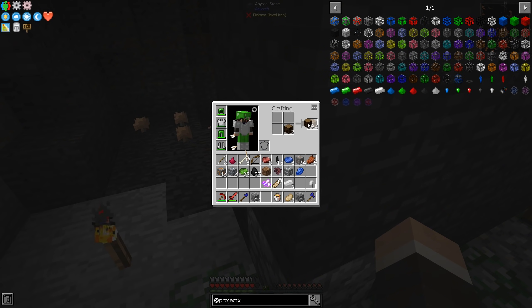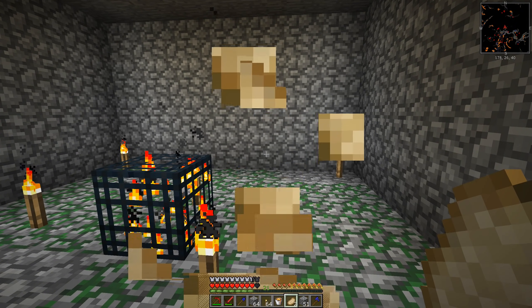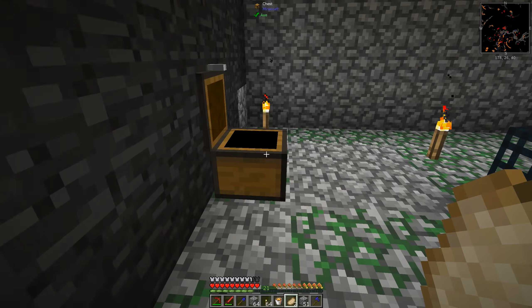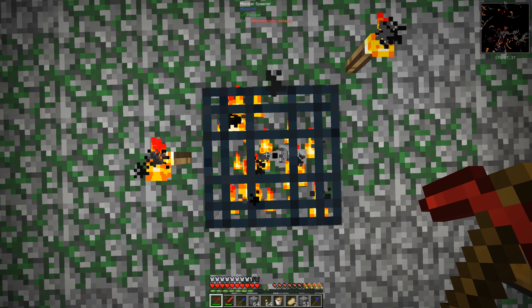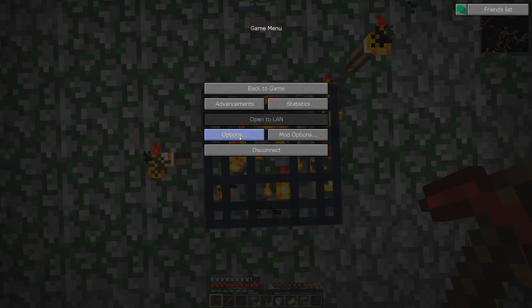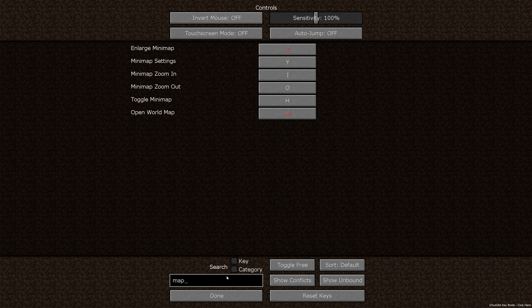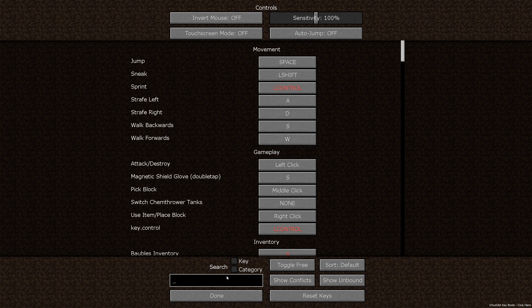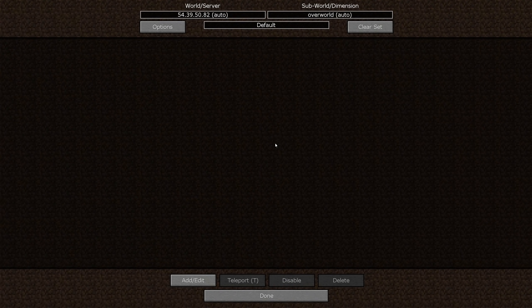We're definitely gonna need to head to the surface pretty quick because we're almost out of food - we've got three but there's enough wheat to make bread. How do I make a waypoint? Options, controls, open world map. Let me try: endgame waypoints, add...